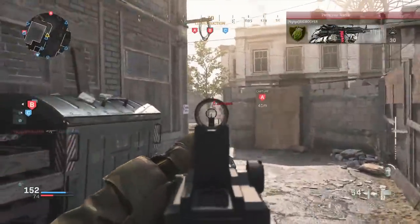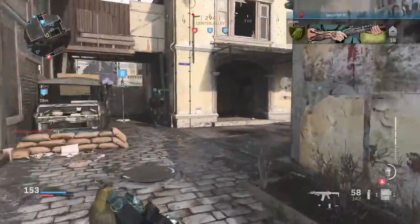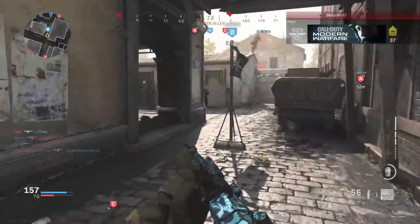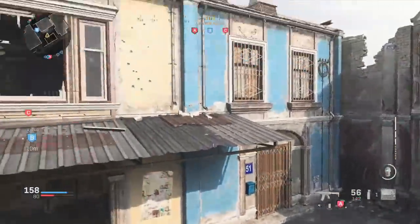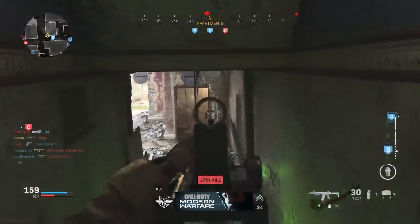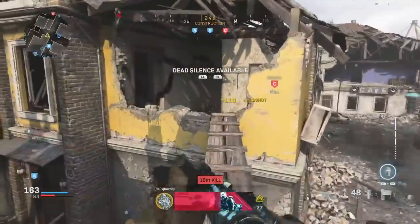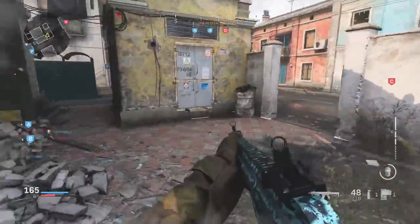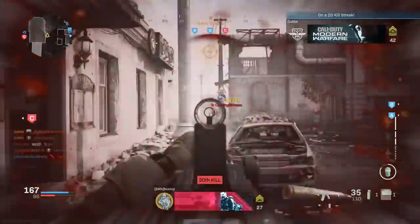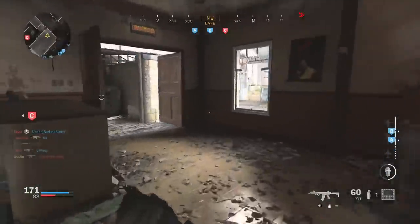Coming in at perk two is Restock. Perk two Restock is incredible — there are a lot of good perk twos, but right now it's great because Claymores are overpowered in this game. With Restock, you can get those Claymores back every 30 seconds, and it also refreshes your Flash Grenade, which is pretty effective. Sound whoring and listening to footsteps is very important in this game. When you can hear your enemy around the corner, they likely hear you too. That's why tossing a Flash Grenade, banking it off a wall, can be very helpful.